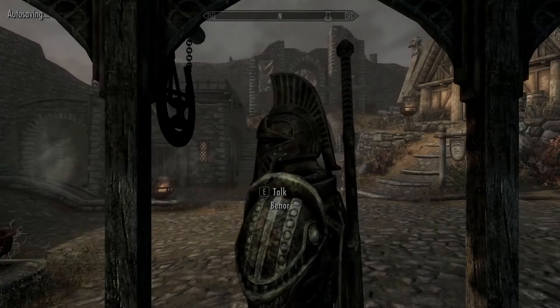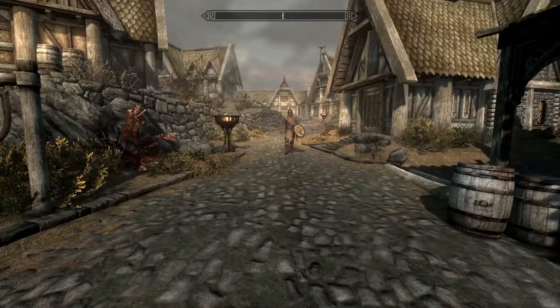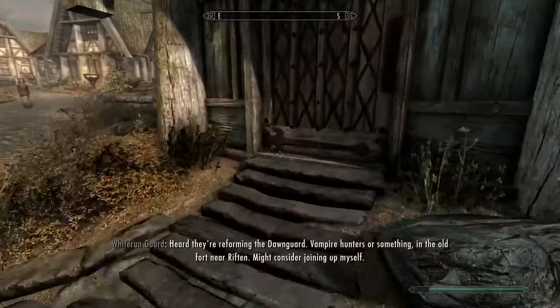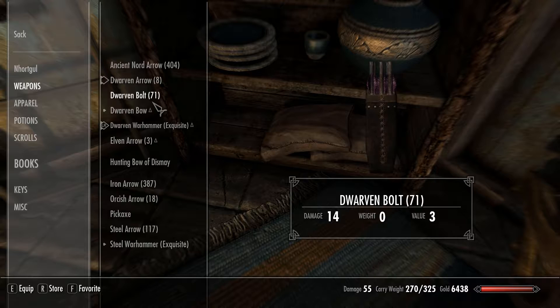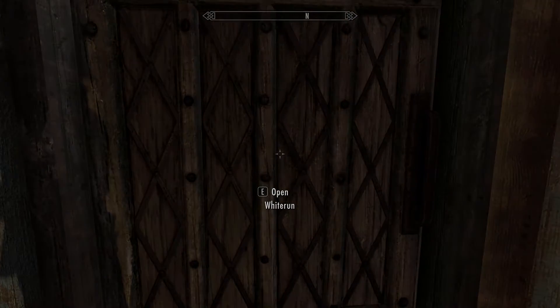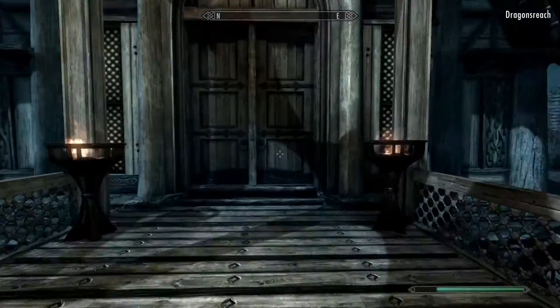We're nice and unencumbered now — very good. Let's make sure our new dwarven bow is favorited. I'll quickly check that I have the enchants learned for everything I currently have. If not, I'll disenchant items to learn the enchants and sell the rest.